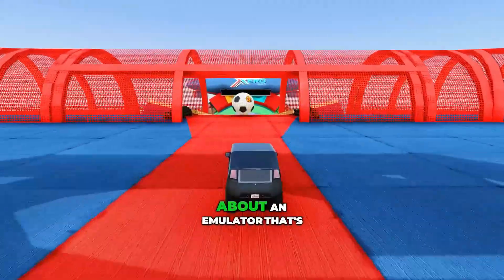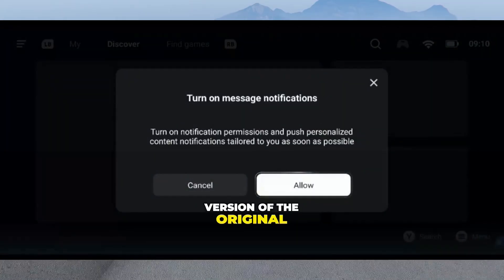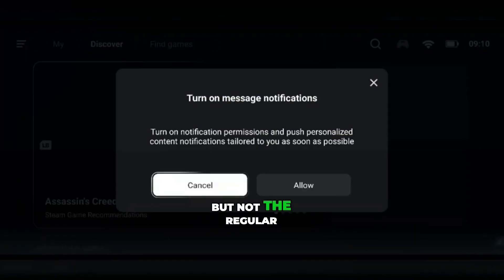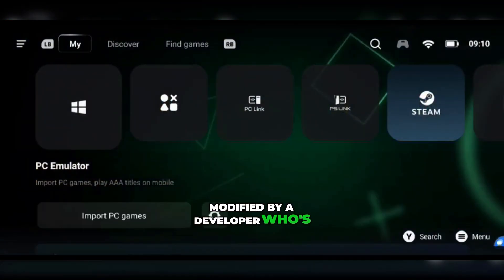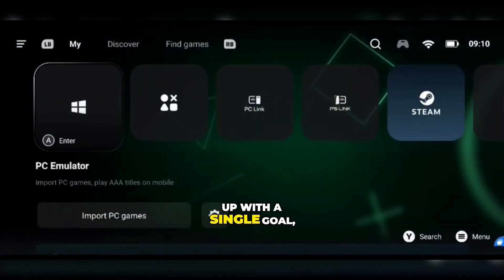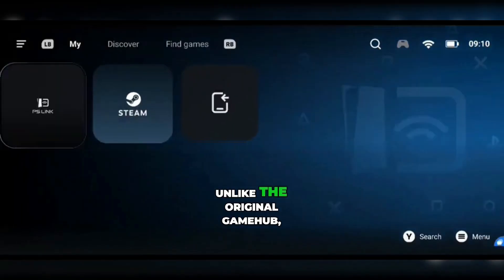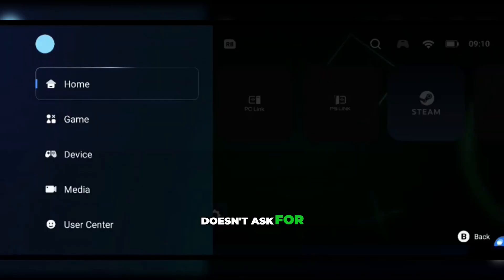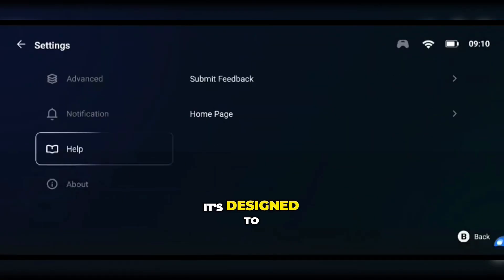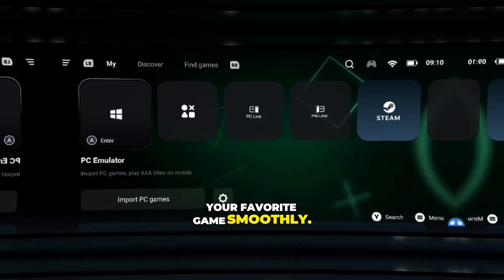Today I'm going to talk about an emulator that's honestly on another level. It's actually a light version of the original Gamehub emulator, but not the regular kind you'd expect. This one's been completely modified by a developer who's rebuilt it from the ground up with a single goal: to make it fully offline, clean, and absolutely secure. Unlike the original Gamehub, this version doesn't collect telemetry, doesn't ask for unnecessary permissions, and doesn't need constant internet access. It's designed to run purely offline, with only the essential files required to play your favorite game smoothly.